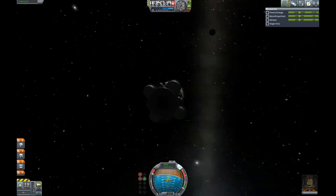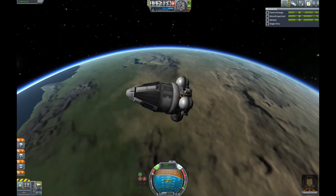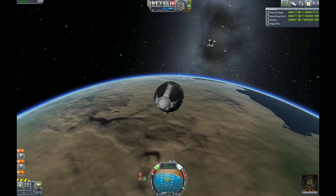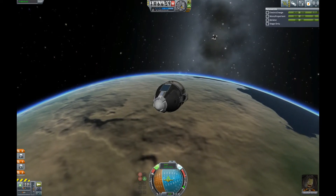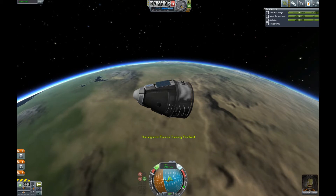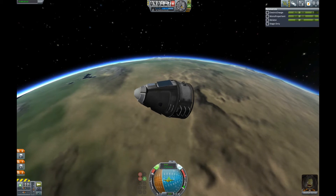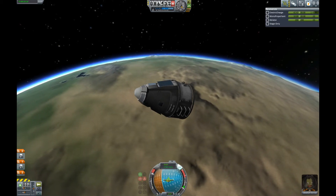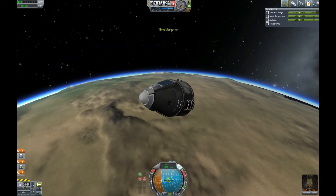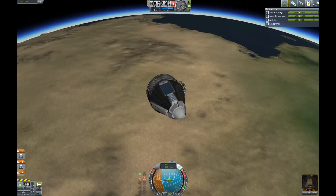We have some RCS left. We could use it for some braking, but that's way too late, so let's just drop that module as it will not survive re-entry. It also had a battery in that stage, so we have to align for solar power to make sure that we can maintain SAS. If you press F12, you get the aerodynamic forces overlay. This shows where the vehicle gets the braking forces most applied — it's a red line — and I will show you more about it later when flying a plane in the atmosphere.